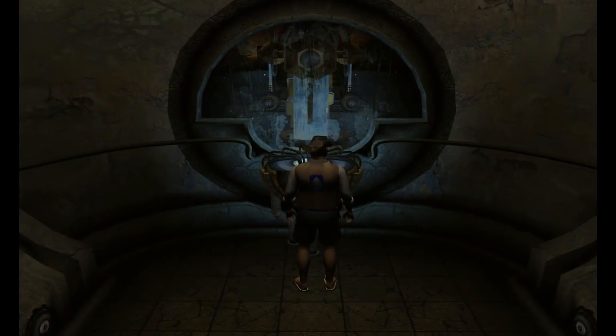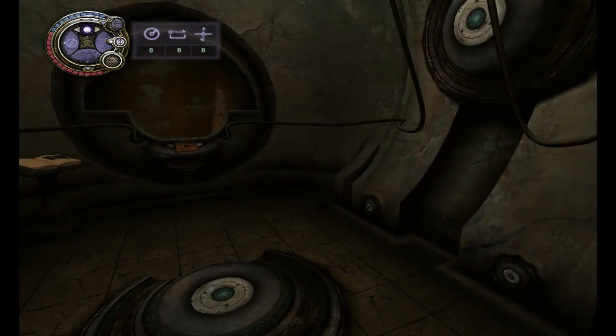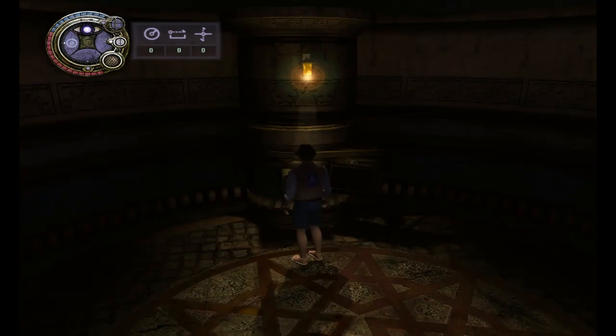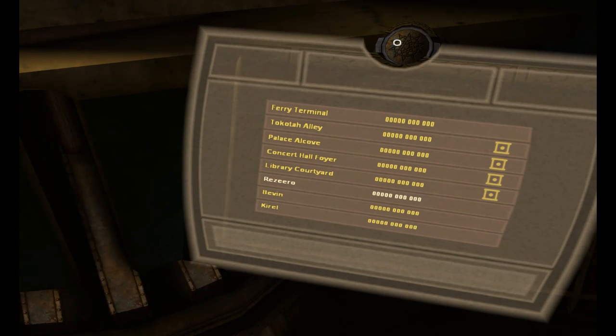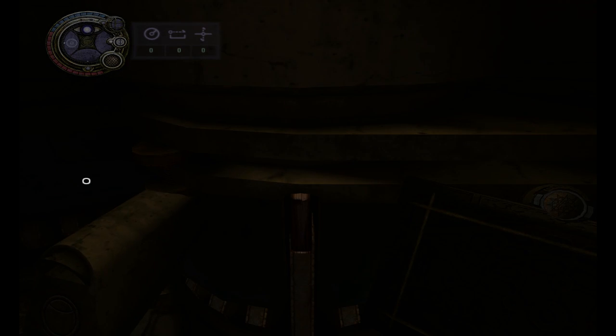If we stick this in here, it should give us a Nexus link and increase the number of GZMs we need to find. So now we should be able to go to the Nexus and link straight into the courtyard. There it is — but that's D'ni for the Great Zero. Alright, let's head on out and see what it is.